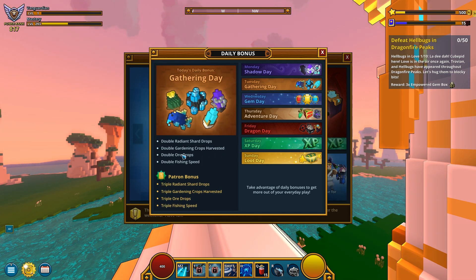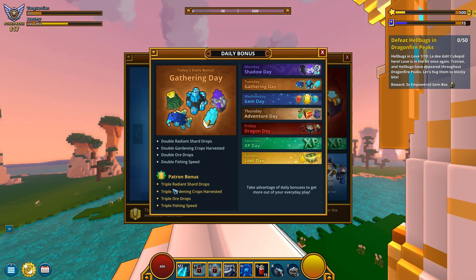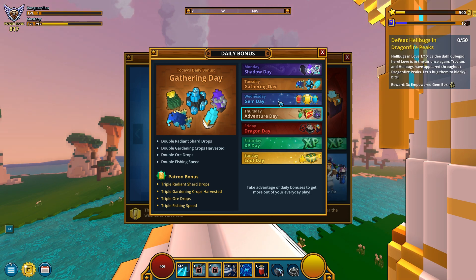Apparently if you don't have patron, you're only gonna get double the resource. And if you're on patron, you're gonna get triple the resource — which is much nicer.